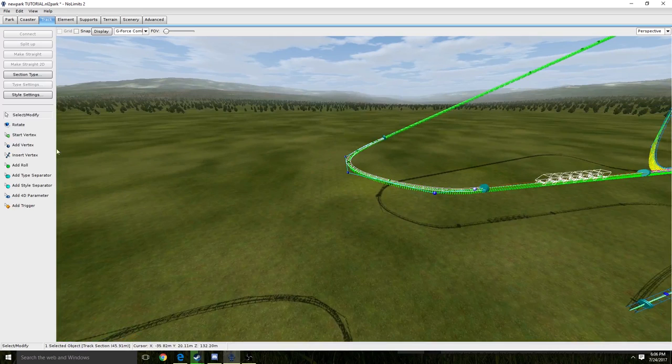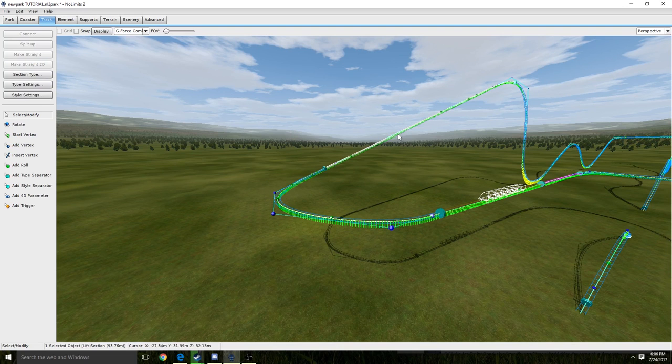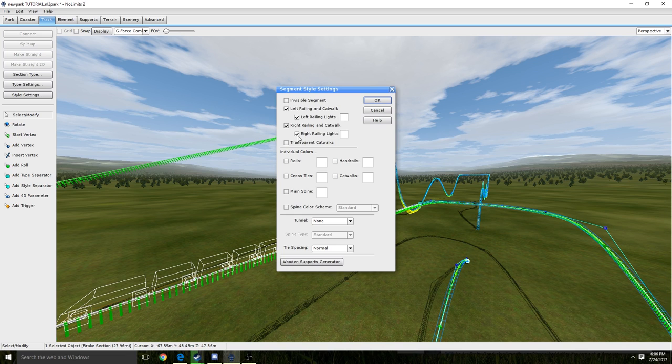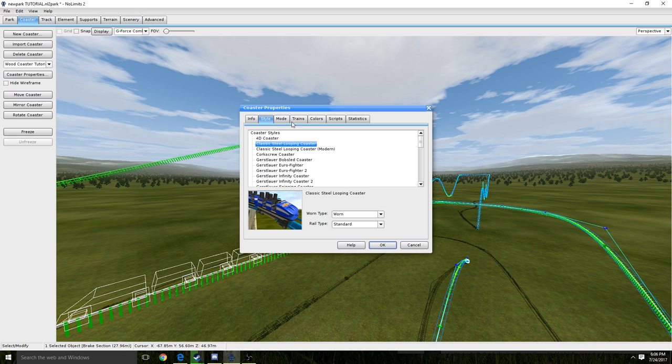We're going to go to style settings, left-right-left-right, and just add the catwalks on there. Then I'll add the catwalks there as well. Then I'm going to go into coaster properties — Wood Coaster Tutorial.